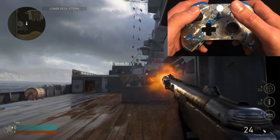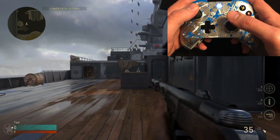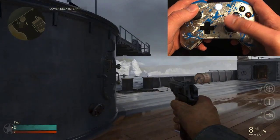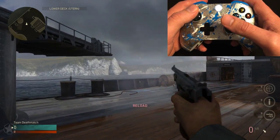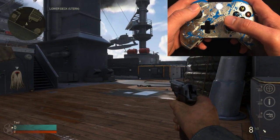Now you will notice no rapid fire is active on your fully automatic weapon. When you switch over to your pistol, it will automatically turn rapid fire on. So basically, if your controller gets confused on which weapon has rapid fire, simply double tap Y.